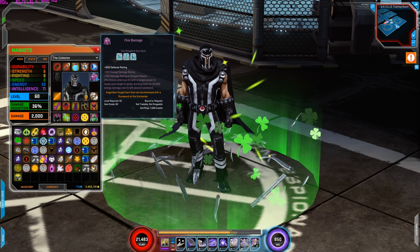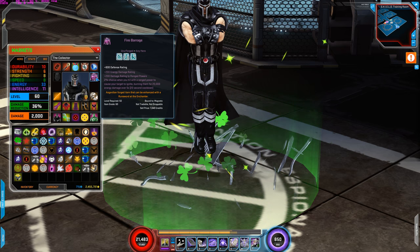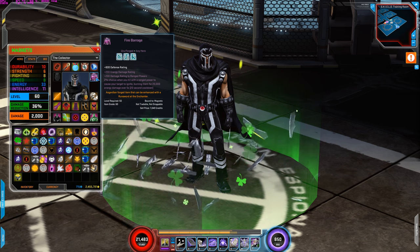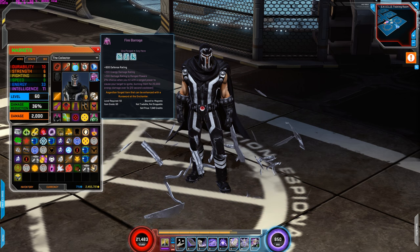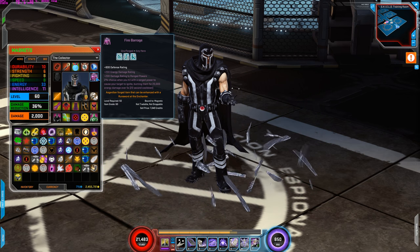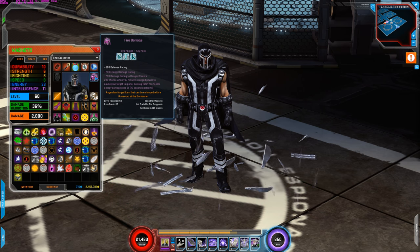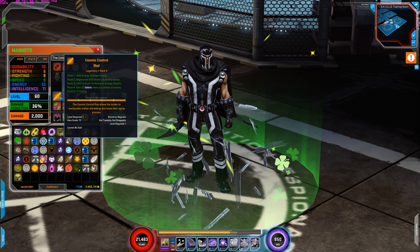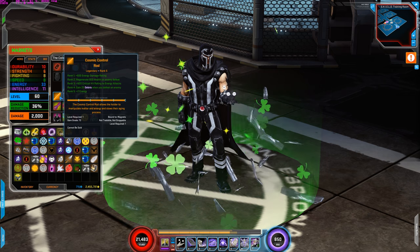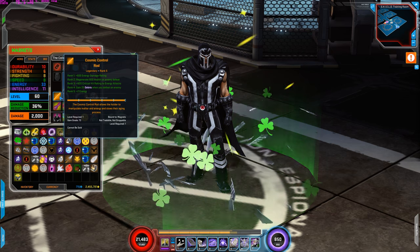For the forge, 800 defense and Heaven Blessed — where I gain 200 damage rating to range and energy powers, and when you hit with a range power you cause the enemy target to ignite, burning with 20,000 energy damage for 5 seconds. The most common one I would switch to is Power of Dupe, but this is what I have for the cosmic trial. For legendary, I'm using Cosmic Control Rod for the energy damage rating increase, regenerate 500 health on enemy defeat, critical hit rating to energy attacks, gain 25 debris when you defeat an enemy, and plus 2 energy.